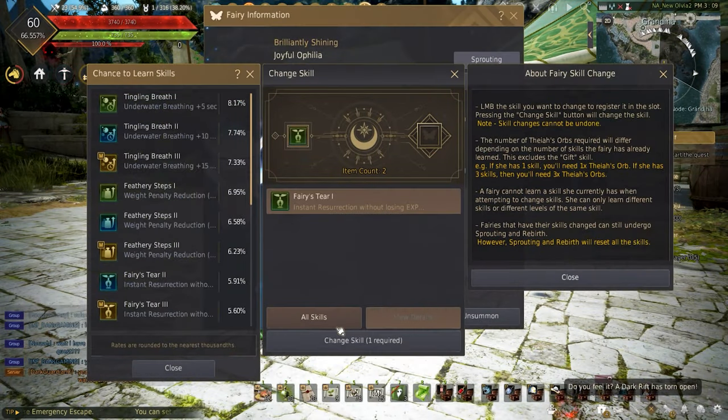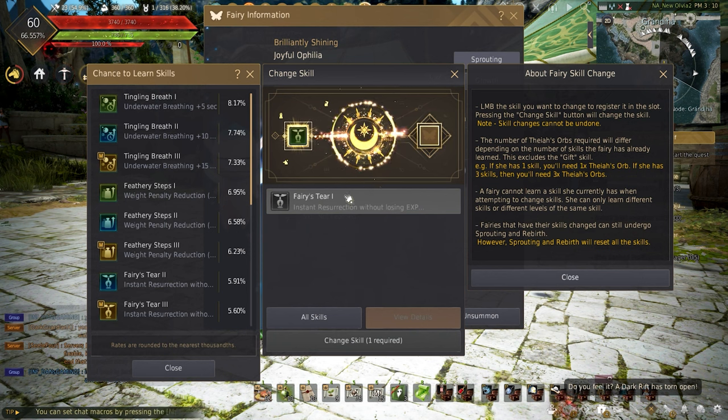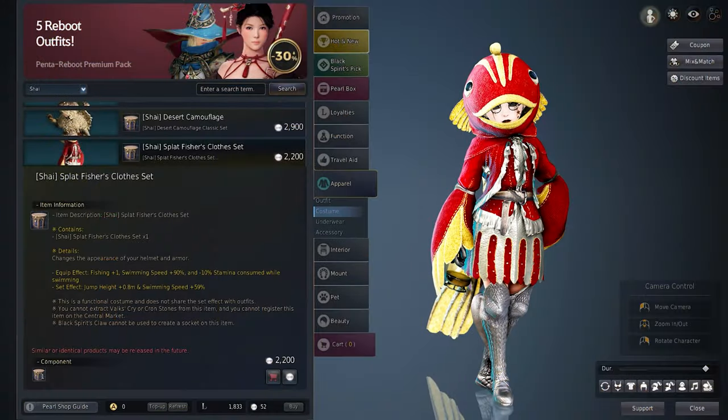The T4 fairy skill Tingling Breath 5 will speed up swim speed with a 2-minute cooldown, so this could be a nice replacement for the lack of a diving suit.